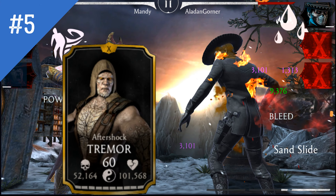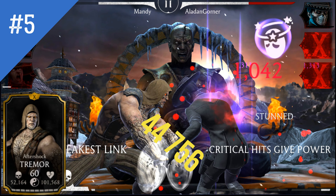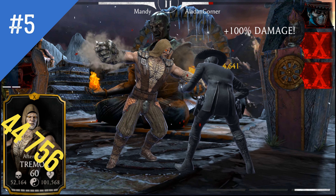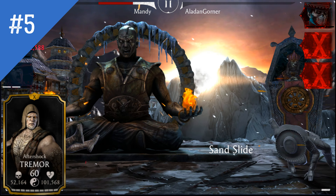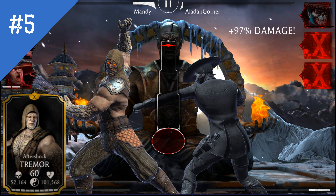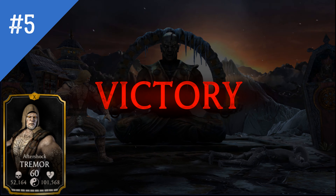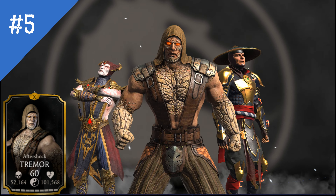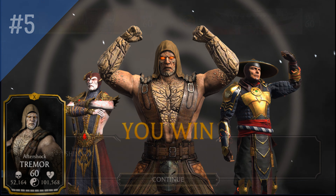Coming in at number 5 with a Special 2 minimum damage of 44,756, we have Aftershock Tremor. You tag Tremor in, tag the weakest enemy character in, unleash Tremor's Special 2, and the enemy dies — it's that simple. This character works like you've activated autopilot. And sometimes you won't even need to use his Special 2 — why waste power?